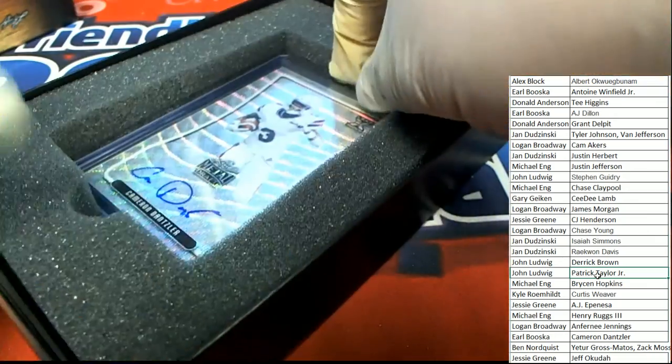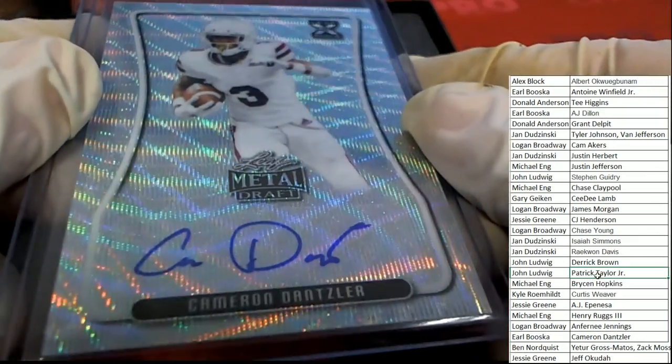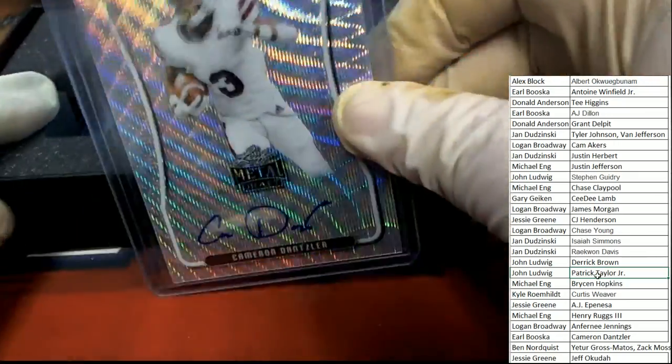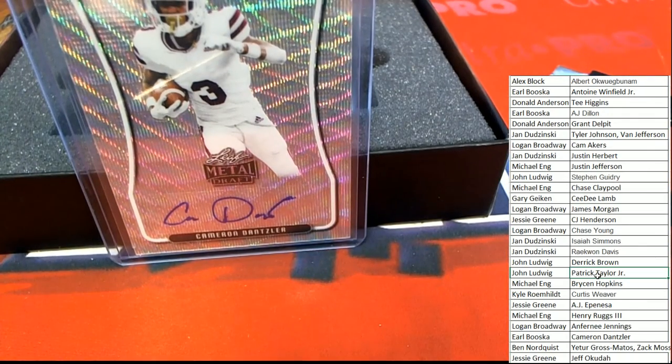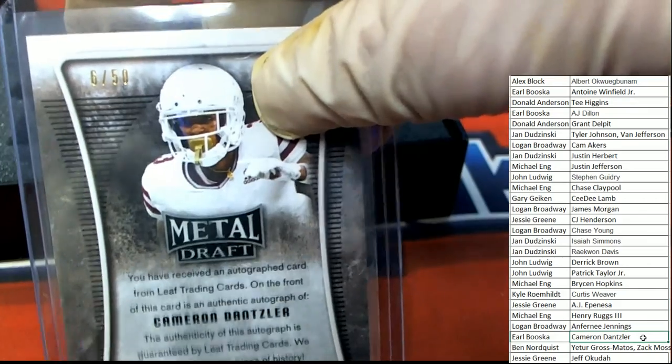Hit number two is a wave, and it's a Cameron — I'm not too familiar with him — Dancelor, Dancelor. It's a wave-type auto, six of 50. Let's see who's pulling this rookie auto. Earl B scores this one — congratulations Earl! Nice hit, six of 50.